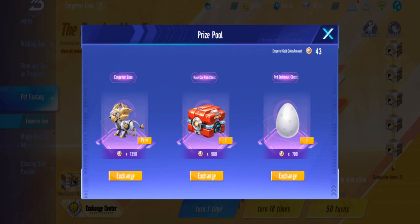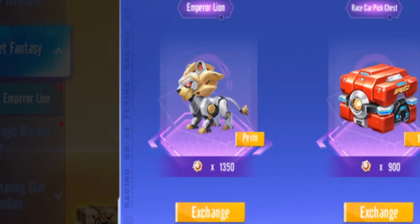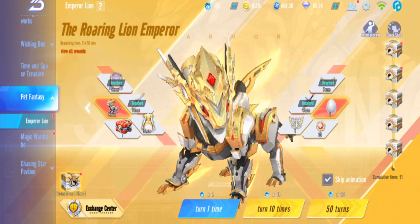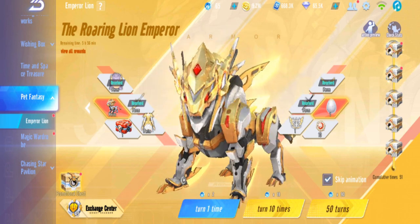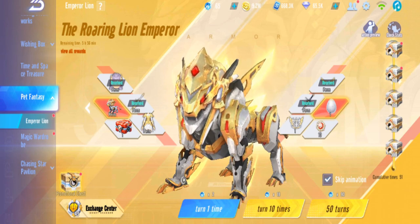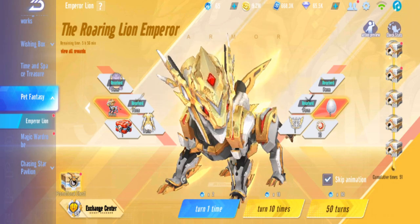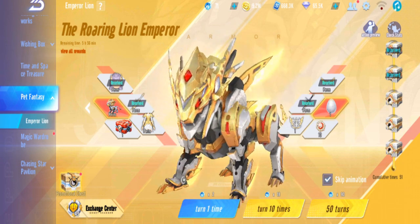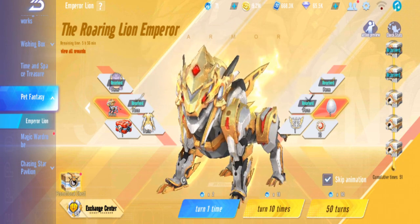What do you call this - emperor gold coin. We need 1350 for the pet. Bunny wants both genders too, so once I complete the outfit for female I need to switch to the male one. That's the first 50, and there are some rewards here. Next 50 - oh, not enough.